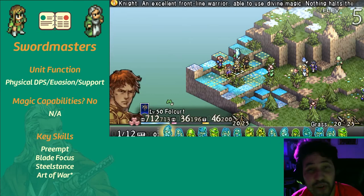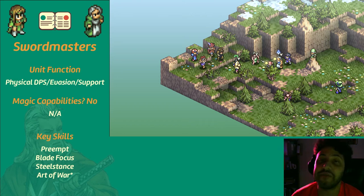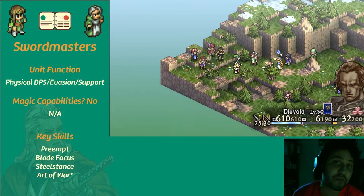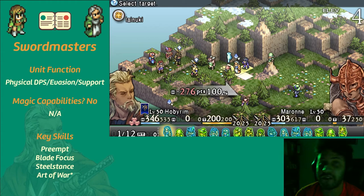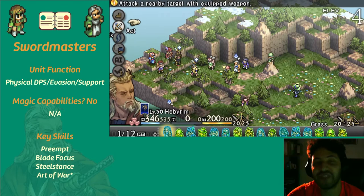Stun Bringer is the next skill — it infuses your weapons with stun for a couple of turns, allowing you to disrupt enemy lines and make it more difficult for units to hurt your army or your swordmaster. The last key skill is Steel Stance, which many of you might recognize from the ninja unit in the vanilla PSP game. In OV, Steel Stance increases your defense for a turn, increasing the likelihood of surviving a hit. The best use case is if you've lost territorial advantage and have enemy archers or flying units on your tail — just pop that defense boost and pray.